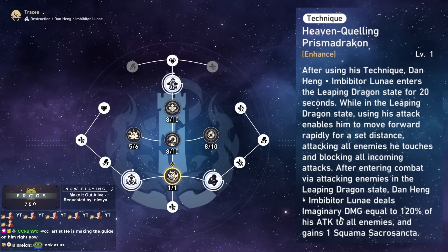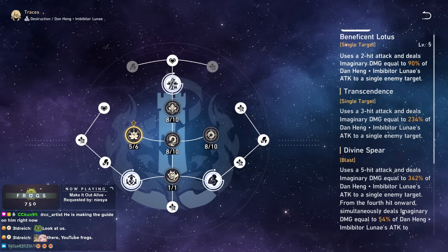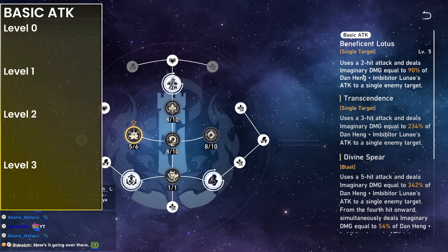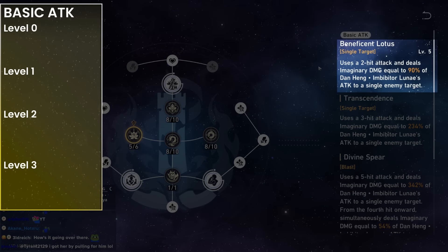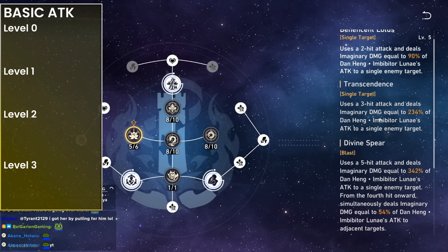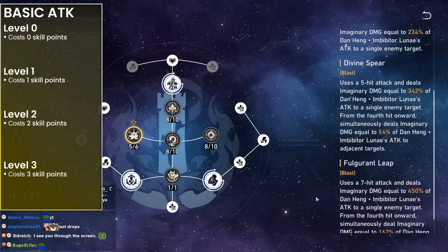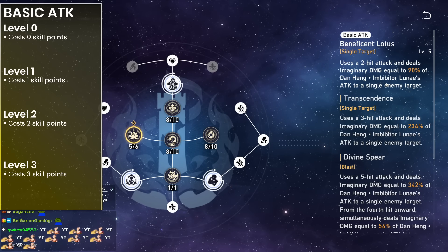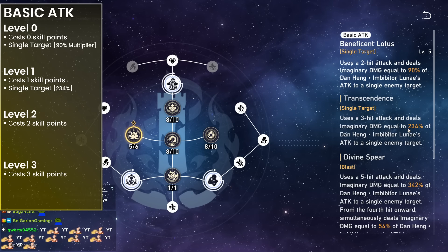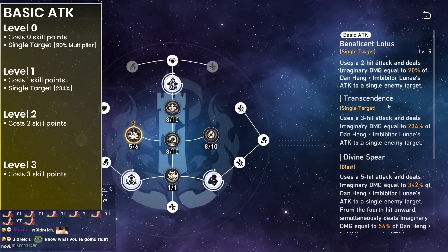He does AOE imaginary damage and it gives him 1 SS stack. This SS stack is basically a free skill point for him. His basic attack has 4 forms — think of them as levels. Level 0 is the weak one. Transcendence is level 1. Divine Spear is level 2. And Fulgur and Leaf is level 3. Level 1 uses 1 skill point, level 2 uses 2, and level 3 uses 3 skill points. Every time he uses a skill point, his auto becomes slightly stronger. The multiplier more than doubles from level 0 to level 1 — from 90 to 234.